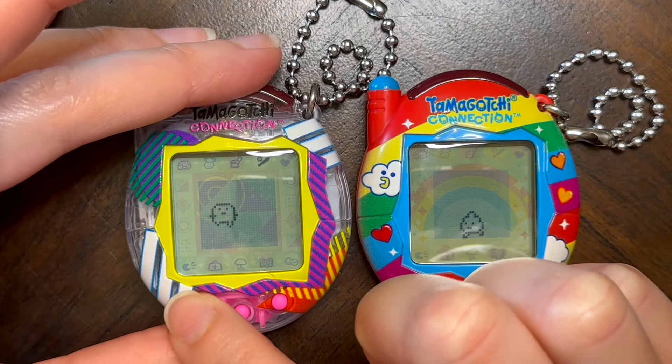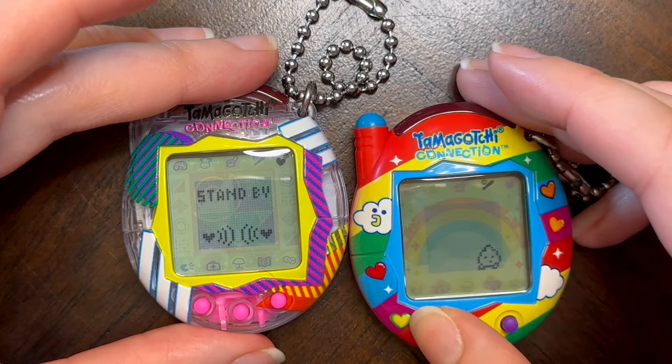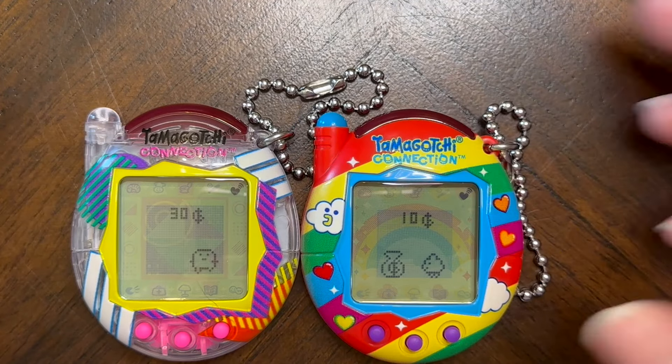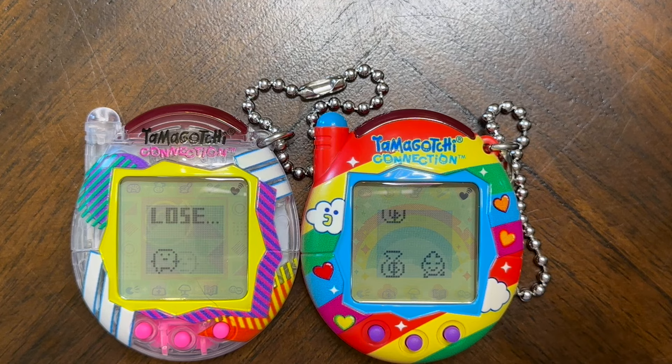I'm going to zoom the camera out just a little to give myself extra space to capture this, and then we're going to try and do some connections for you guys. It's a little hard to see the lighting how I have it — okay, there we go. You can see what they're up to. Not entirely sure what 'fighting' means, but we don't appear to see it on screen. This is actually the second time that Ari has won — Abe has not won one of the fights yet.